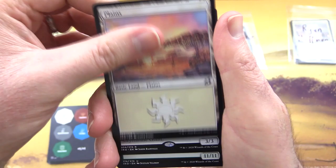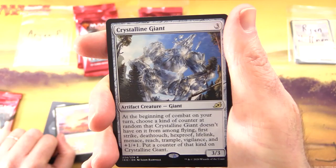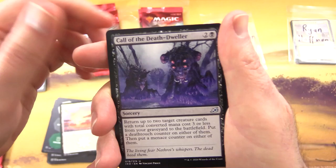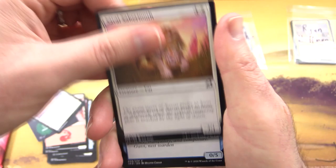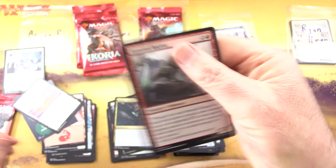Arian R, you're up next, sir — thank you for being a Patron, two packs of goodness. We've got these little punch-out cards showing different abilities you can give to creatures — Flying, Trample, or whatever. We've got a Plains — love that artwork — and the rare is Crystalline Giant, an Artifact Creature Giant, three-three for three. At the beginning of combat on your turn, choose a kind of counter at random that Crystalline Giant doesn't have on it, from among Flying, First Strike, Deathtouch, Hexproof, Lifelink, Menace, Reach, Trample, Vigilance, and +1/+1. Put a counter of that kind on Crystalline Giant — that's where you use those punch-out cards.